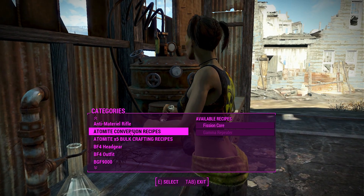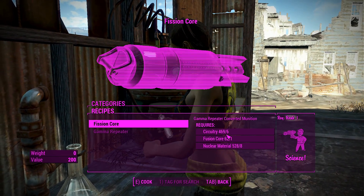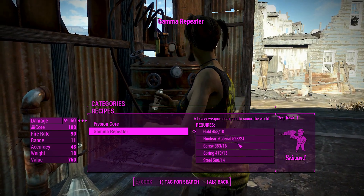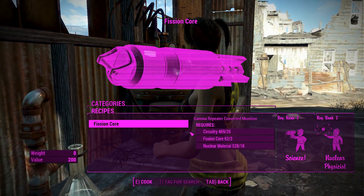Getting this weapon in your game is straightforward. You craft fission cores — sorry, that's what it takes — using a couple of circuitry, a fusion core, and nuclear material. The gamma repeater itself requires some materials and also a Gatling laser to start it off. There's also a bulk recipe available if you need it.